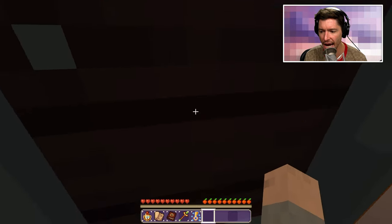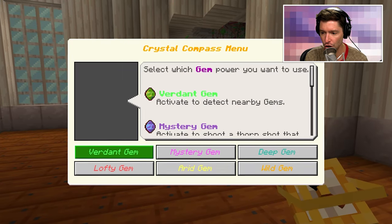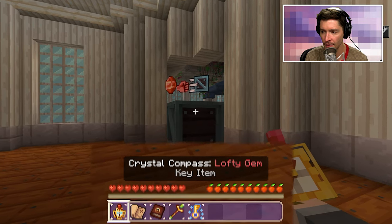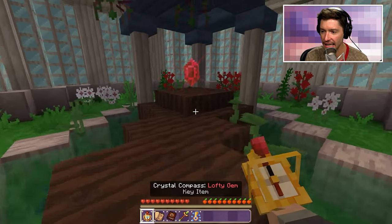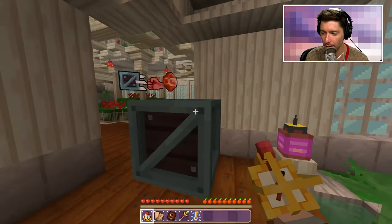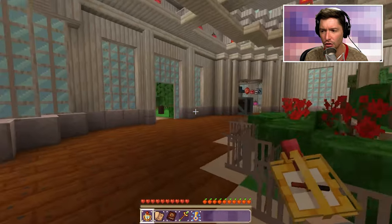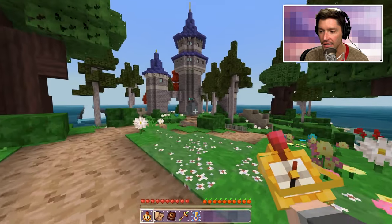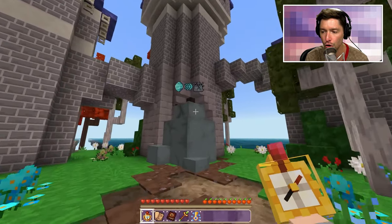Actually it's not a bad example because I now have the crystals to move this, which I didn't before. So I can use my crystal compass and activate it — I get to choose which one I want — and I want this lofty gem. You can see when I hover over it it says 'lofty gem.' Now it's activated and I should be able to move this out of the way and get back here.